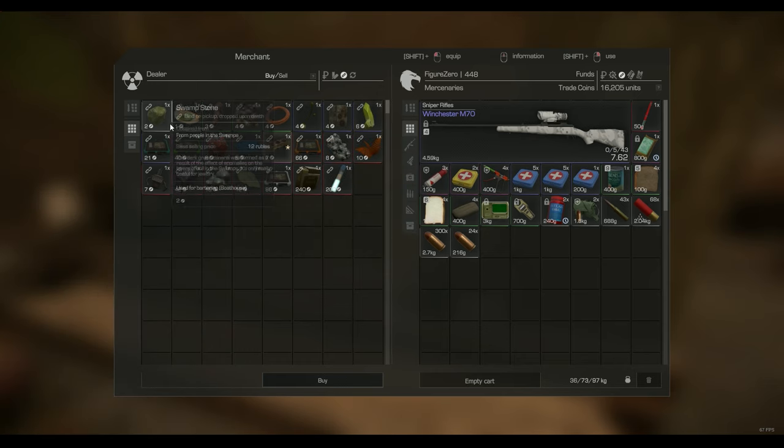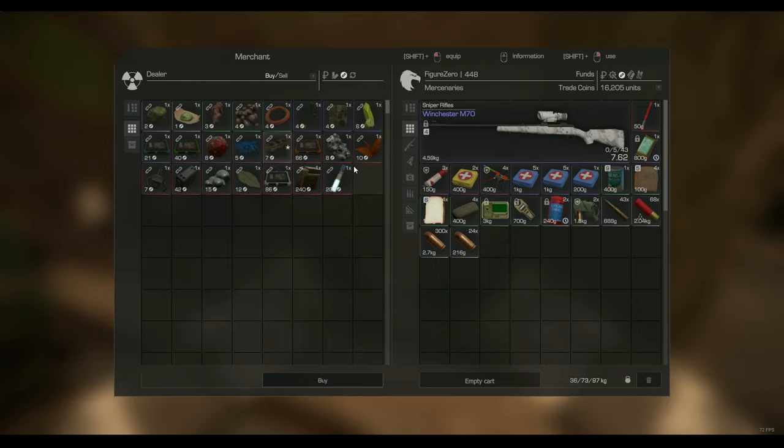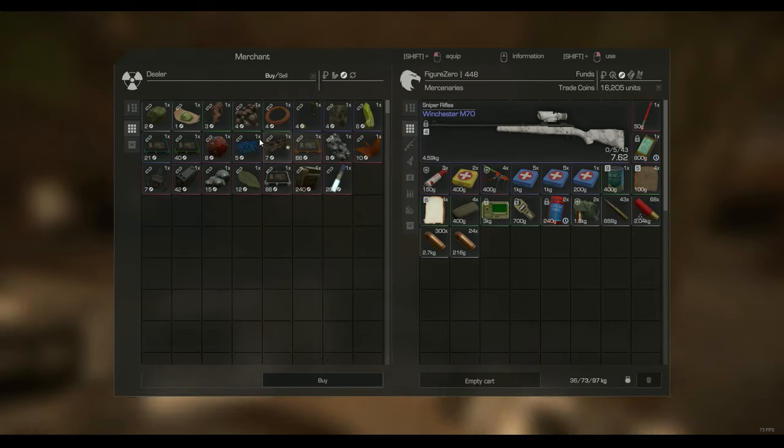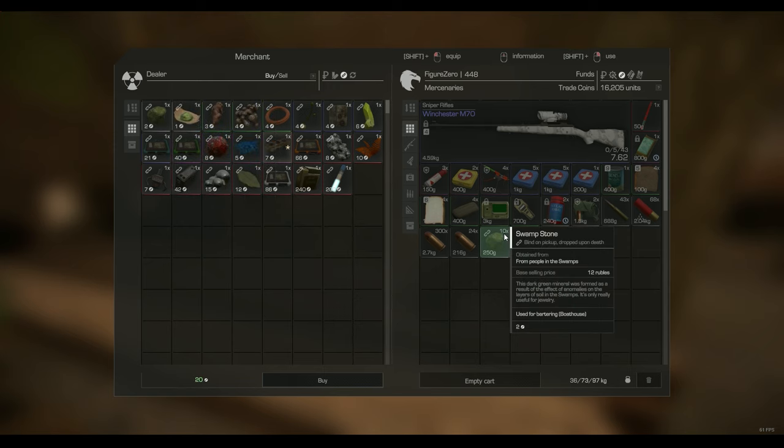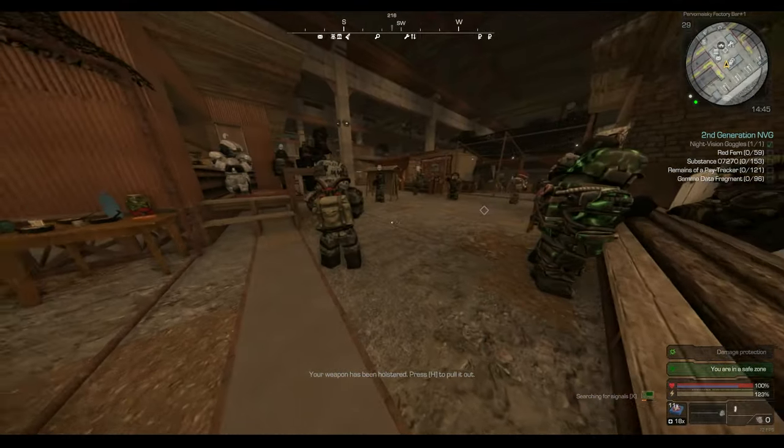So if I wanted to buy something but don't have enough bartering resources and don't feel like going out to get it, we'll use swamp stone for an example — from enemies in the swamps. Like if you just keep getting death looped from the swamps and can't get any, you spend a couple trade coins to get them. Boom, I can just get the swamp stone for only 20 trade coins. Now I have the swamp stone.